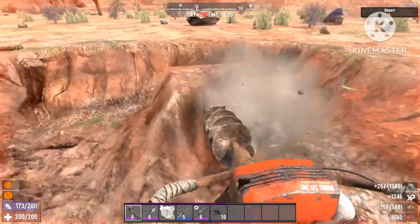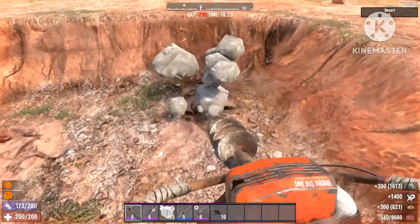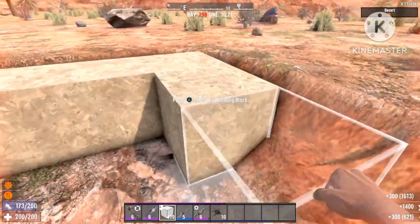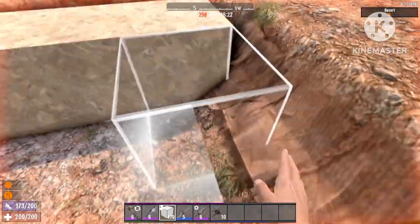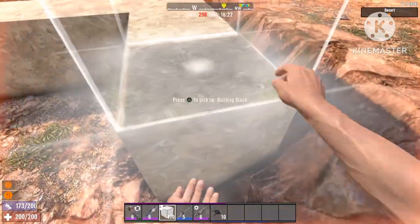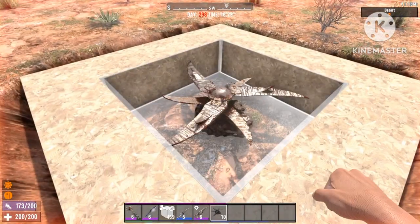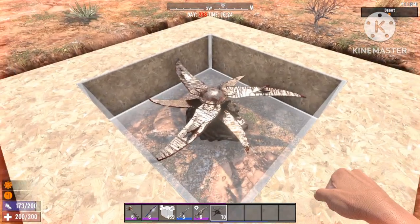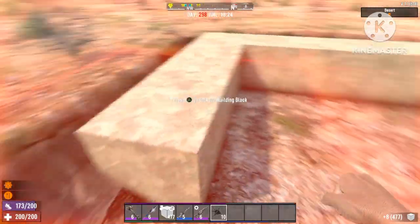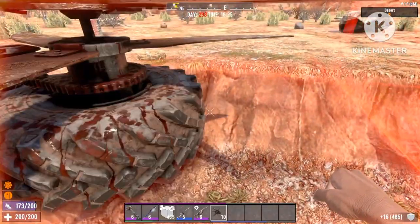What you're gonna do is dig out a hole — it must be six by six. Once you've dug out the hole, go as deep as you can, and at the bottom you're just gonna place blocks all around it just like this. The reason it must be six by six is so you can place the blade trap right inside. I'll just dig down and see you once I reach the bottom.